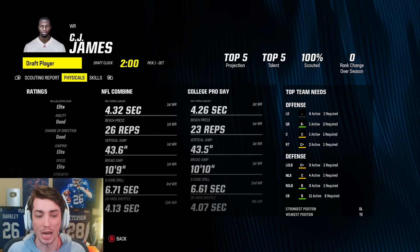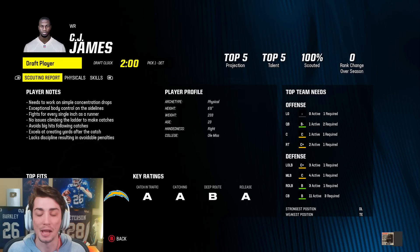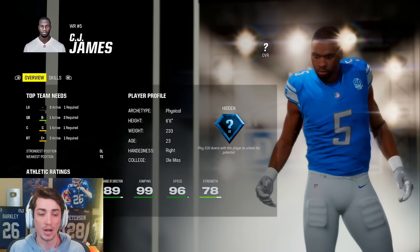He's got elite acceleration, elite jumping, elite speed, elite strength, ran 4.26 at his pro day, which is incredible in its own right. And then you factor in that he's 233 pounds and 6'6" — he will be a generational player. 100% guaranteed superstar X-Factor: 96 speed, 99 jumping, 89 change of direction which is insane at that height and weight, 90 agility, 96 acceleration. He is insane.